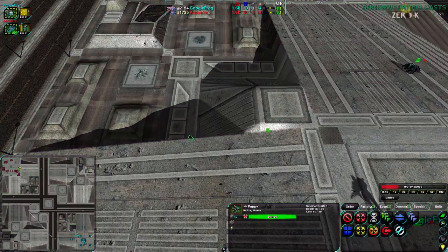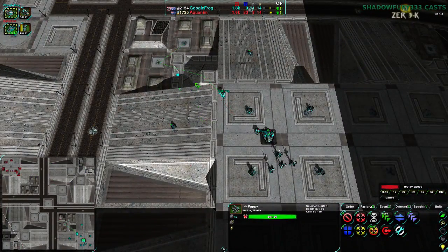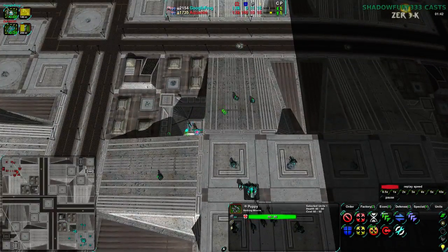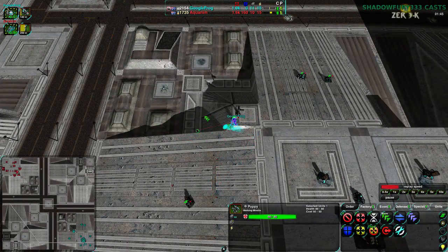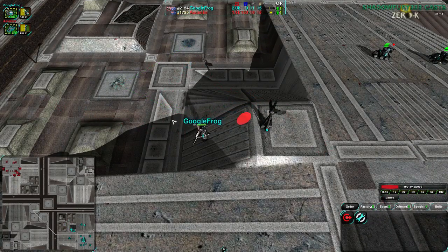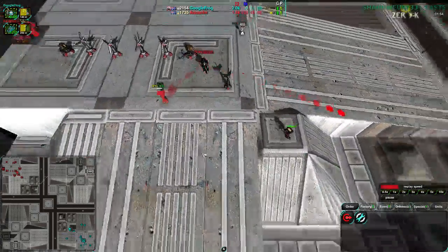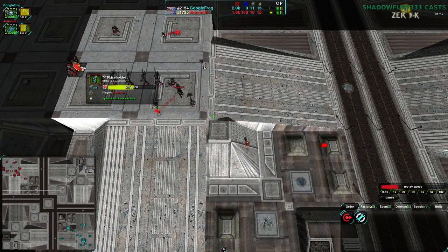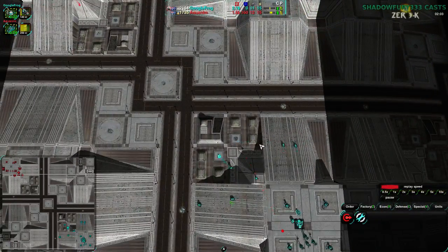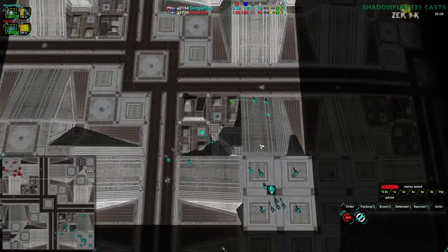A little bit surprised it's able to go up this ramp. I don't know why that puppy is not doing anything, but I guess Aquanim just wants to see when Google Frog is actually going to be venturing out of their base towards these four Metal Extractors. The main base itself is going to be hard to penetrate anyway. The puppy does not manage to do too much, gets a bit of damage on the commander — not terrible, not great. Placeholders coming up very quickly, and Aquanim is expanding more slowly while Google Frog is already getting a bit of a head start. The Slasher is doing a pretty good job defending.